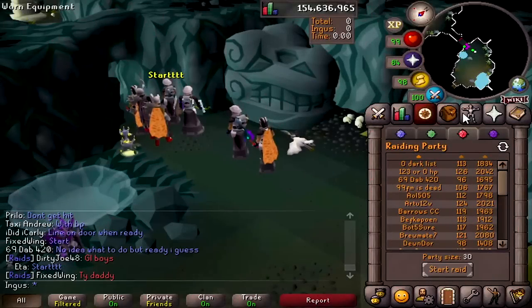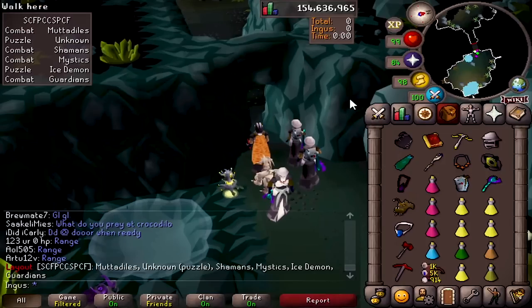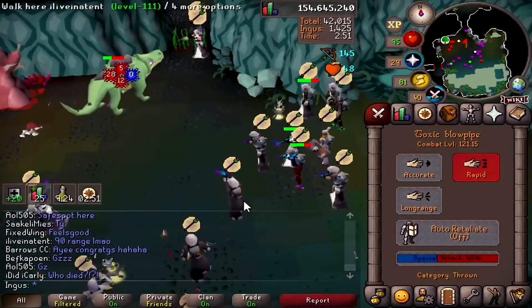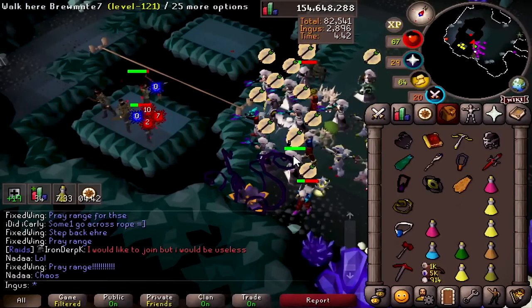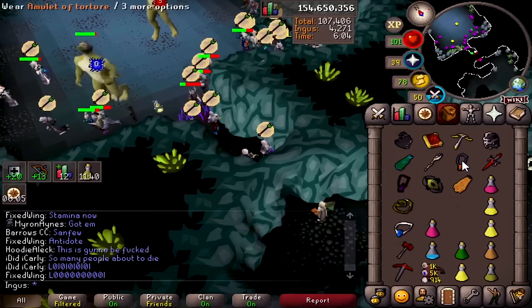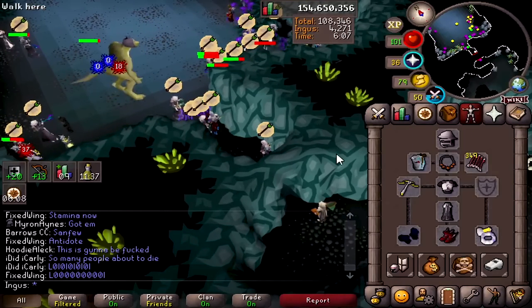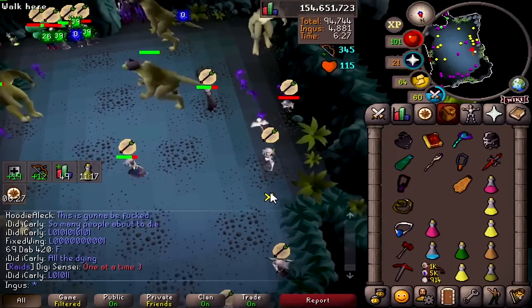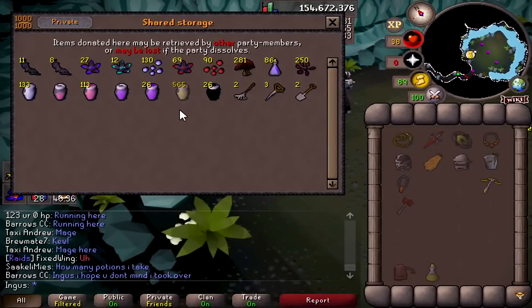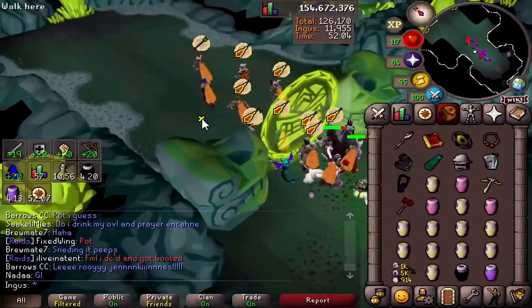Next we decided to do a 30-man raid while I was streaming — let me tell you it was a blast. We'll have to go for a 50-man next. 30-man raid — are we ready boys? I should probably check what we have first. Mutadiles — oh Christ. Did someone die? I would just pray range — they'll one-smack you if you're not praying range. I think you're going to want to use a crossbow. Green's coming in — it's really hard to dodge with this many people.